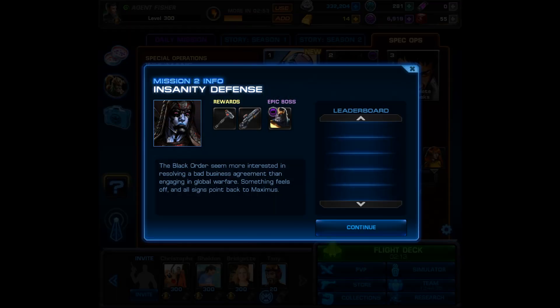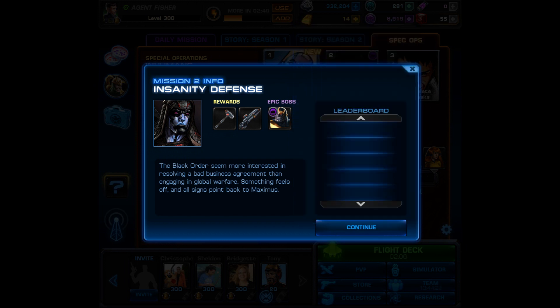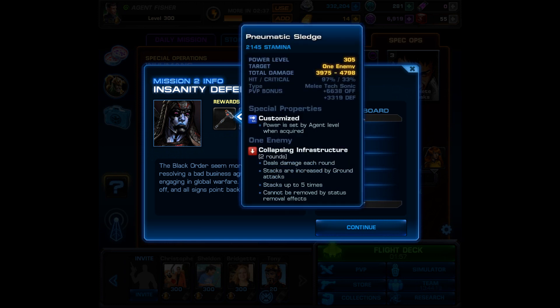Mission 2 has the epic boss Thanos, and here we can see a bit of what to expect when facing him. The deploys are going to be Hercules, Iceman, and Molly — if you don't have any of those heroes yet, it's going to be a total of 380 CP. The first weapon is the Pneumatic Sledge, a melee tech sonic attack that does a decent amount of damage. Since it's tech it goes along with Fixer, and since it's a sonic attack it can be used with Avalanche — it even causes collapsing infrastructure just like Avalanche. All in all, not a bad weapon.